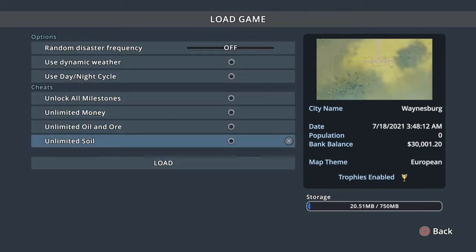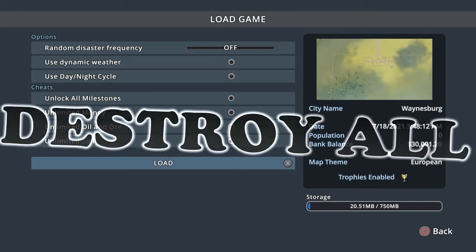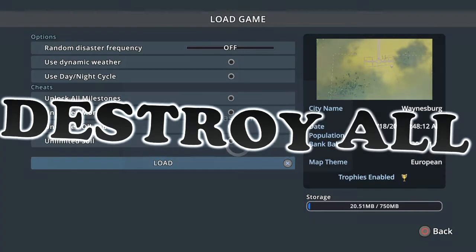Just so you guys know, I'm currently not using any cheats. I'm not going to use the day-night cycle right now, dynamic weather is off, and we're not doing any random disasters. I kind of want to do those on my own when I get there. Alright, here we go.